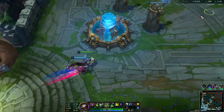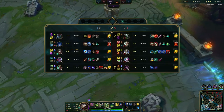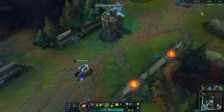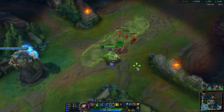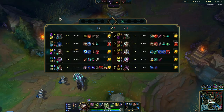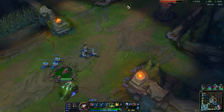So he has Gangplank but he is going the blue Cane - I was expecting him to go Red Cane because of this keystone. But Archangel's Staff is much stronger than Luden's Seraph in the late game and it scales off of mana. So in the runes we have Presence of Mind and Manaflow Band so we get even more damage. We need to watch out for roams - Thalia has his ultimate up but he is super far behind in CS.